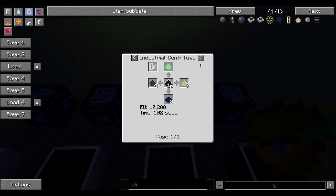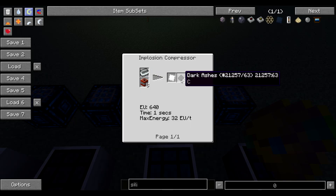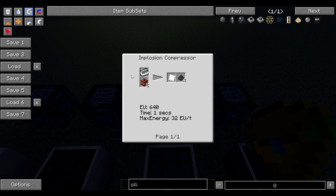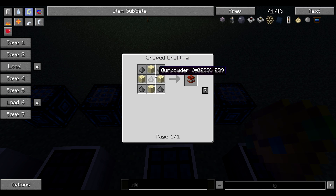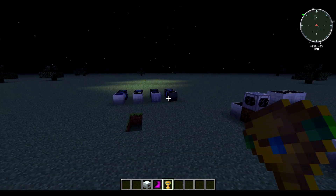Industrial TNT is just flint and TNT. TNT is just sand and gunpowder, which you get from creepers. So that's pretty much it.